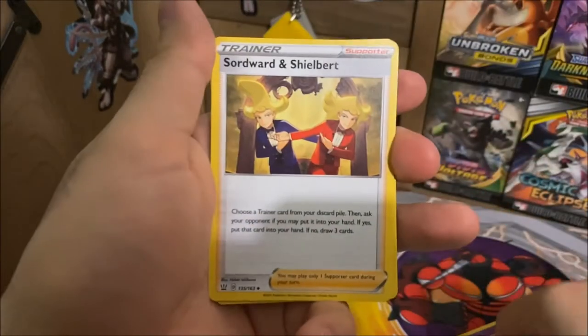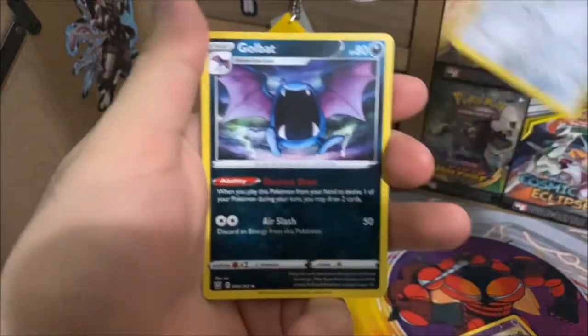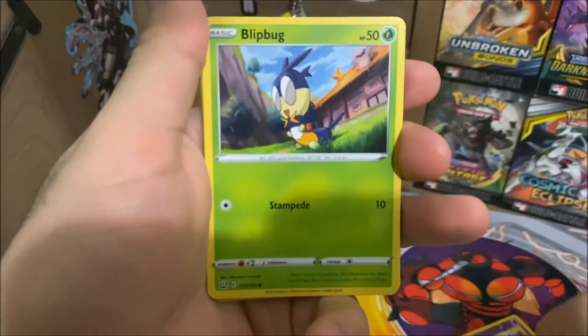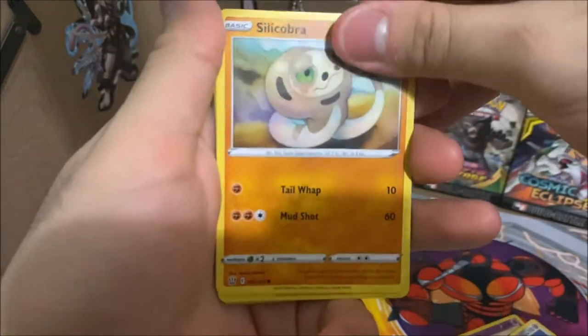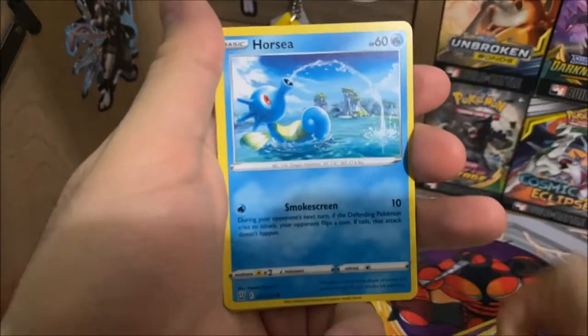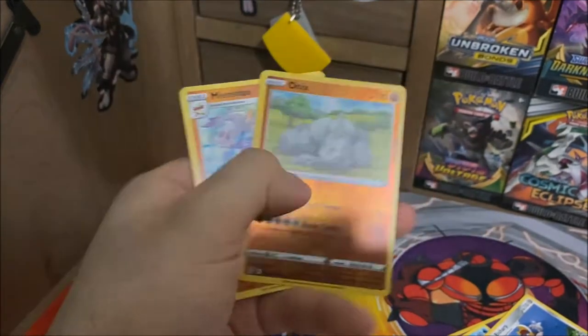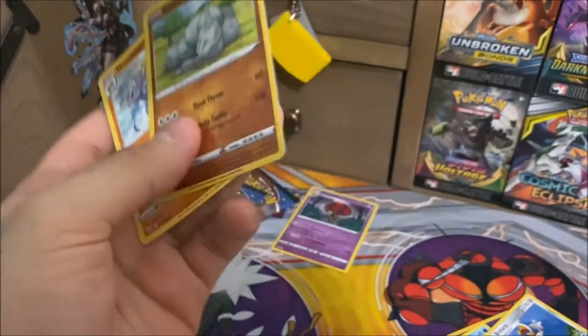Water Energy, Sodward and Sherbet, Bisharp, Golbat, Blipbug, Blipbug, Silicobra, Houndour, Lickitung, Horsea, Reverse Holo Onix, and a Medicham. The pull rate is just kind of scaring me. It's actually scaring me.